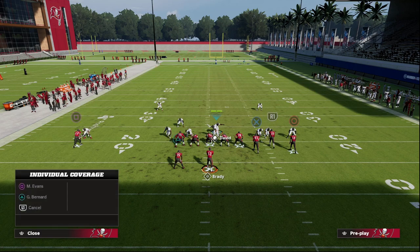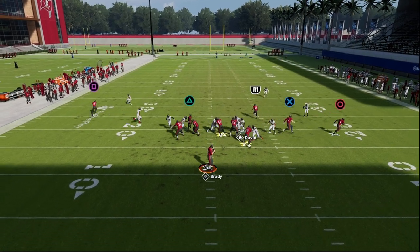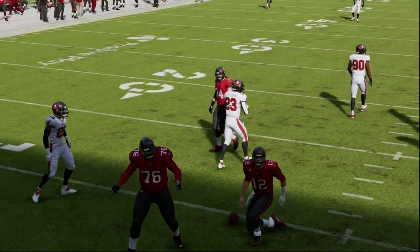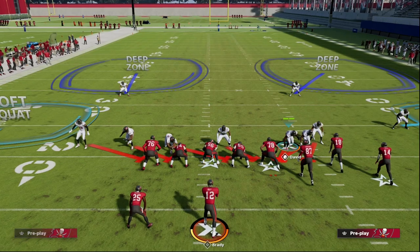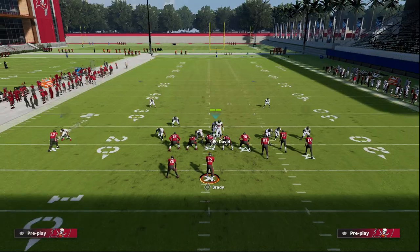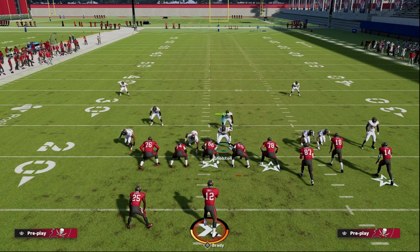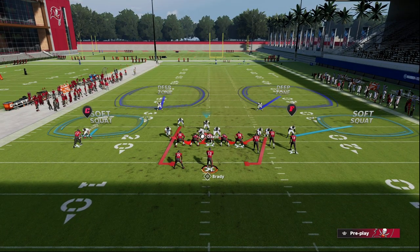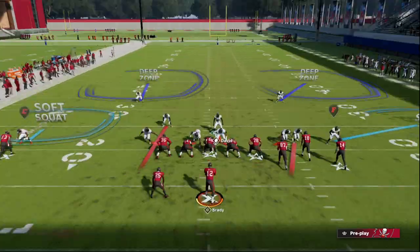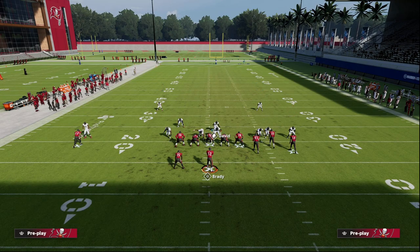I'm just going to run down and turn my hips to the right. One of my favorite coverage adjustments is to man up the running back and man up the solo receiver — it's one of the best adjustments against bunch this year. You'll see this blitz is really good against a lot of different situations. Another interesting thing you can do is pinch the D-line, and you can still have the same concept even with crashing the line out to get a better blitz angle.